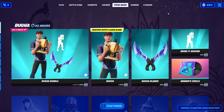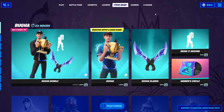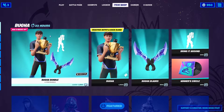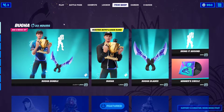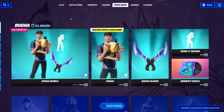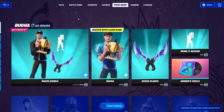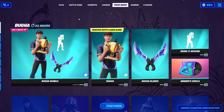Hello everybody, I'm noobnoobfruit and today we have a special item shop which features the new icon series skin of Bugha. Bugha is a competitive Fortnite player who won the world championship and he finally got his icon series skin. I think they waited until he turned 18, and because of that they finally gave him the icon series skin.